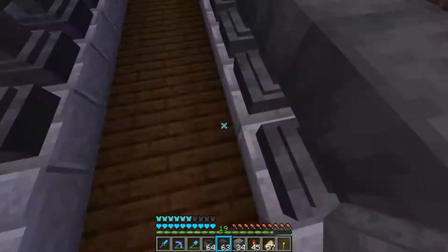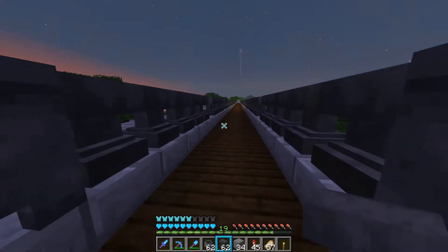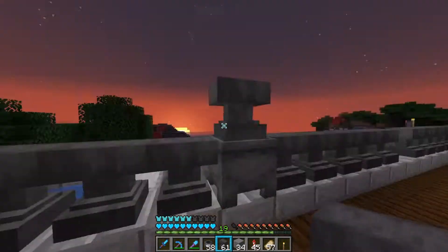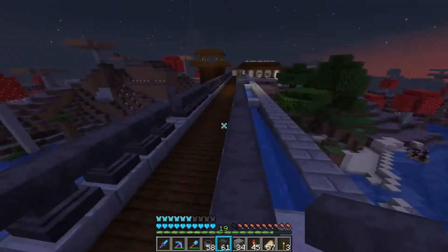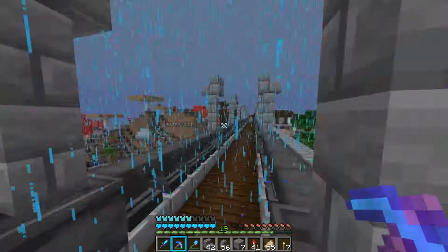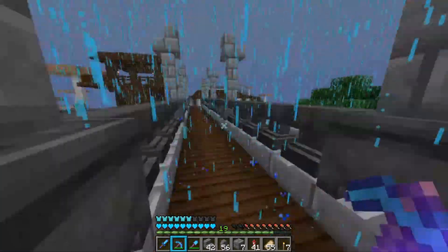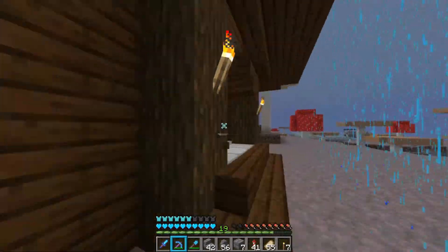I decided to decorate the bridge to our slime farm and of course I used iron because we have so much iron we don't know what to do with it. The anvil and cauldron look quite nice because they have a unique model, so it looks like some kind of railing. I decided to add pillars on the side for some light blocks, but I'm not sure - maybe torches or sea lanterns or glowstone or something.